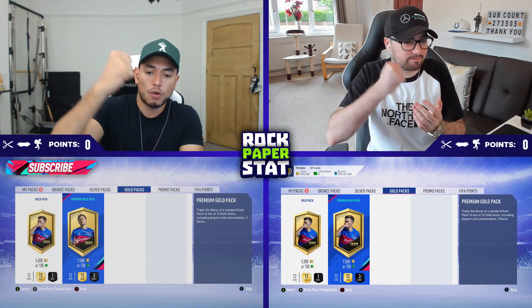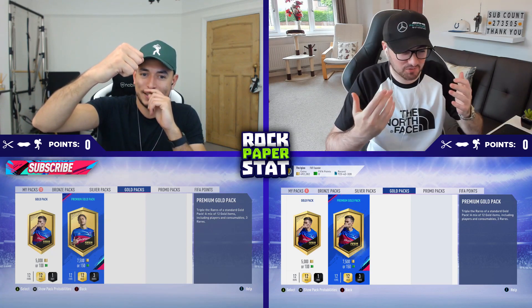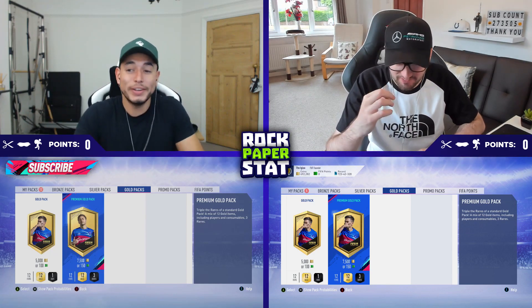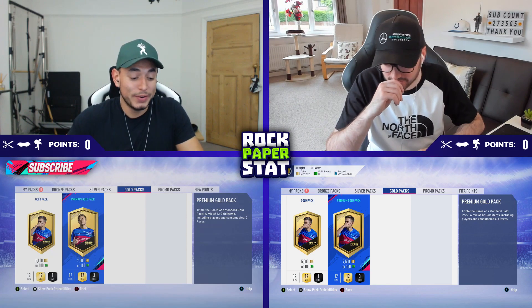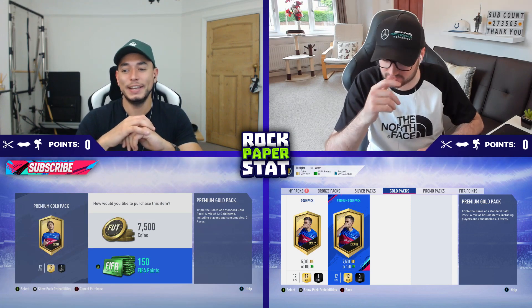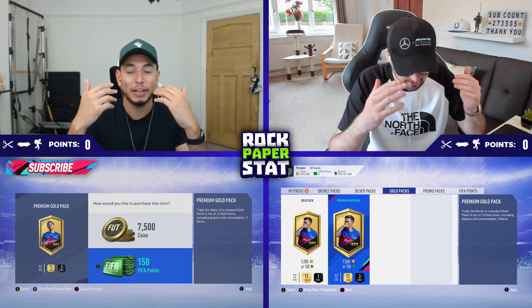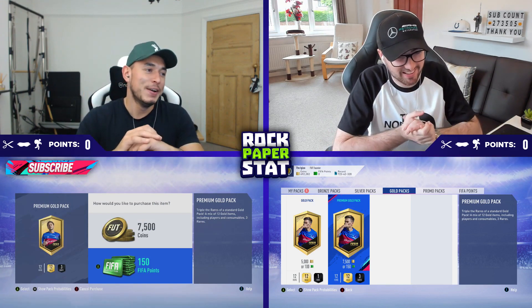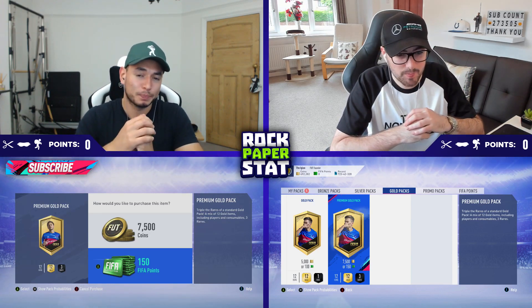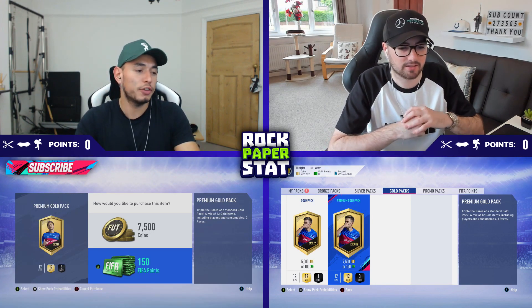Yeah, let's do it. Rock, paper, scissors, go. Oh my God — I've got the rock up, mate. So that means I'll start. Honestly, I forgot what you normally do. It's been a while since we've played this. Remember, I used to always go with scissors by accident. It's just come back to me. Do you remember the lifelines? We've got Bandit, Cut and Blindfold. Perfect. With that, let's play Rock Paper Stat.